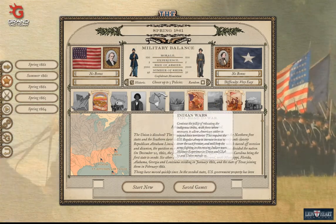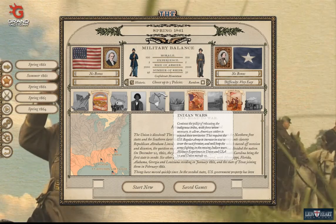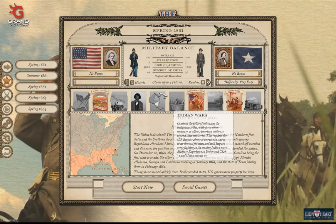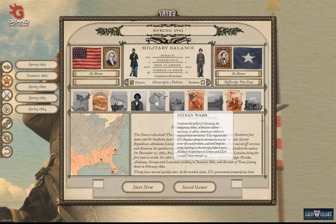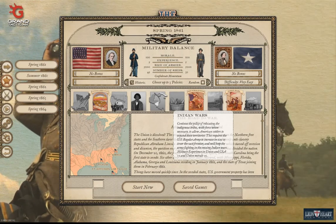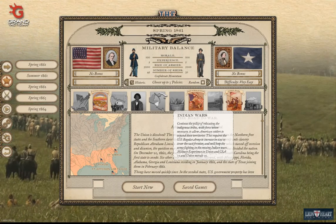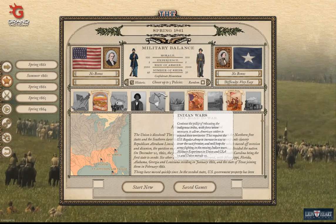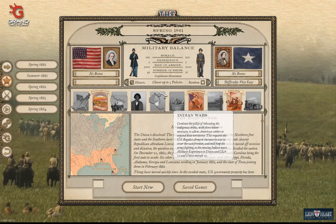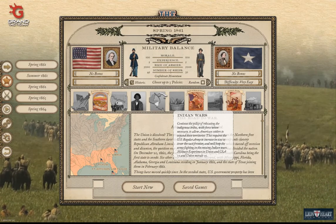Indian Wars: continue the policy of relocating the indigenous tribes by force when necessary to allow American settlers to expand their territories. This requires a U.S. regular army to increase in size to cover the vast frontier and will keep the army fighting in the ensuing Indian Wars. Military experience in union and CSA plus five, and union morale plus five.